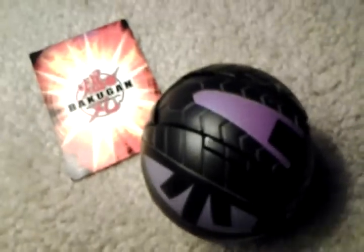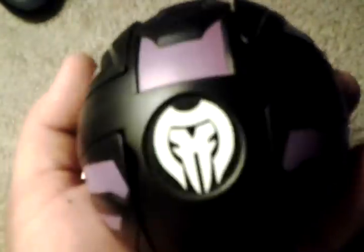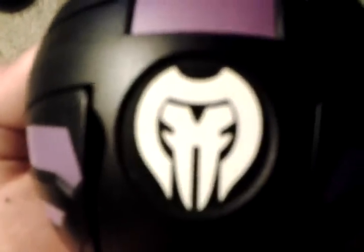Hello again YouTube, for the second week of Bakugan month. I have, as promised, Dekka Percival. The Dekka Bakugans are pretty much the same thing except they're a lot bigger. This guy is the size of a baseball. He looks really nice — black and purple — because he is a Darkus, and unlike Naga, he actually has an element.